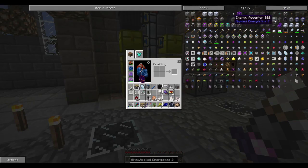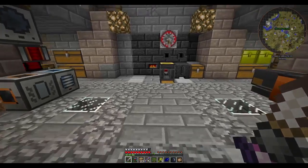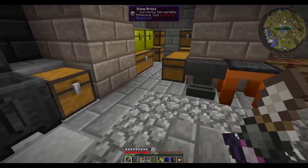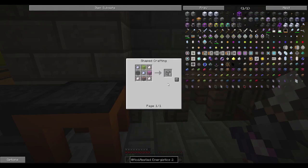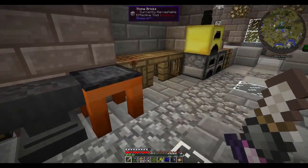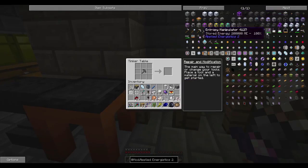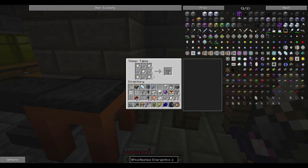The first thing we're going to need to make is an energy acceptor. It takes one of our crystals, some quartz glass which is just dust and regular glass, and we need some iron. Let's come over to our crafting table and make up some quartz glass. We need glass too - let's grab some glass and get into this. Bam, let's make eight for now, shift-click all this out and make our energy acceptor.